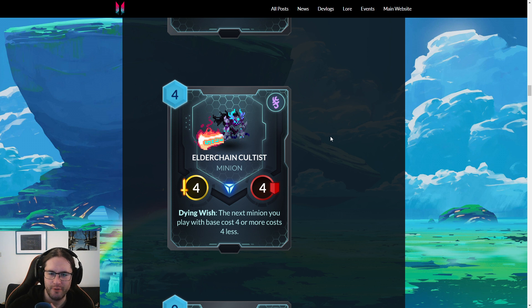Onto Abyssian, we have the Elder Chain Cultist — four-four, Dying Wish: the next minion you play with base cost four or more costs four less. This card is cool as hell. A dorky four-drop that doesn't hit that hard, but your opponent doesn't want to kill it — so both players will likely have minions in play. Two: this makes expensive cards more flexible and more playable. Three: it plays well into synergies — it's a Dying Wish card, you can sacrifice it, and this into Darkfire Sacrifice discounts something by six. So you can play your zero — oh my god, this card is so good with Zoro!